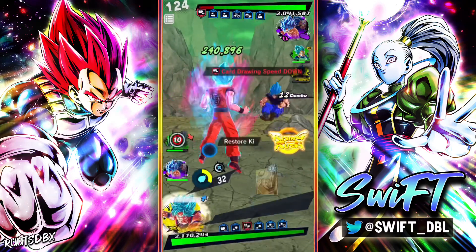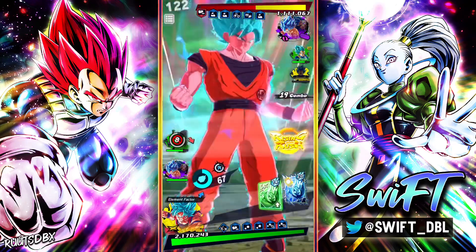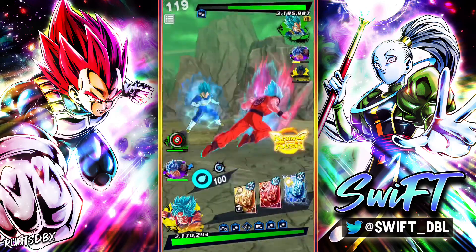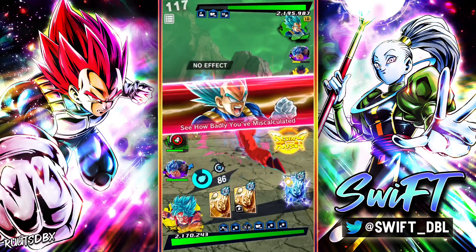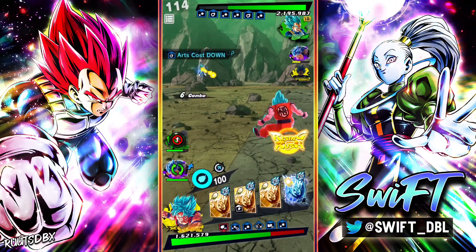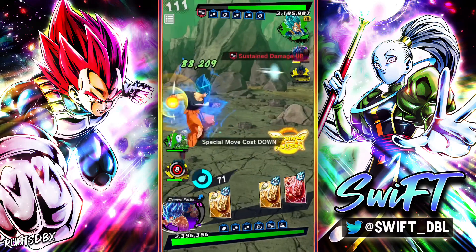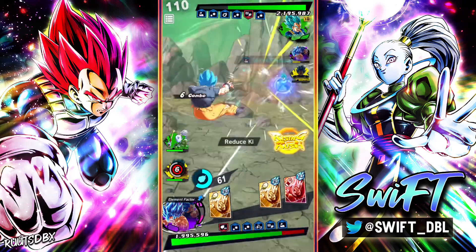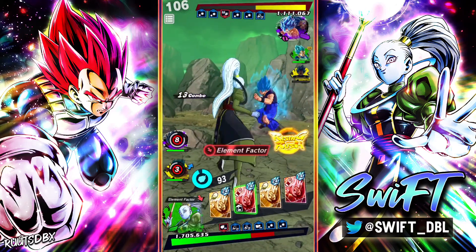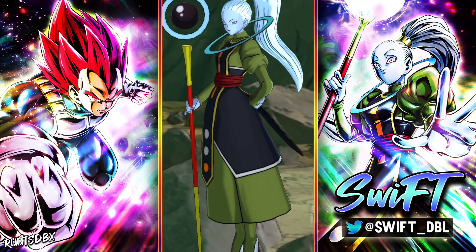Let's go back to Kaioken. I'm assuming he's gonna swap out and save Blue Boy, so I could just pop the ultimate, but I'm actually gonna drop combo and hit him with a strike — he didn't even swap out right there, I was expecting him to. Let's go to Vados and destroy his ultimate. Oh wait, he switched to Vegeta — I thought that was maybe an accident, but GGs.